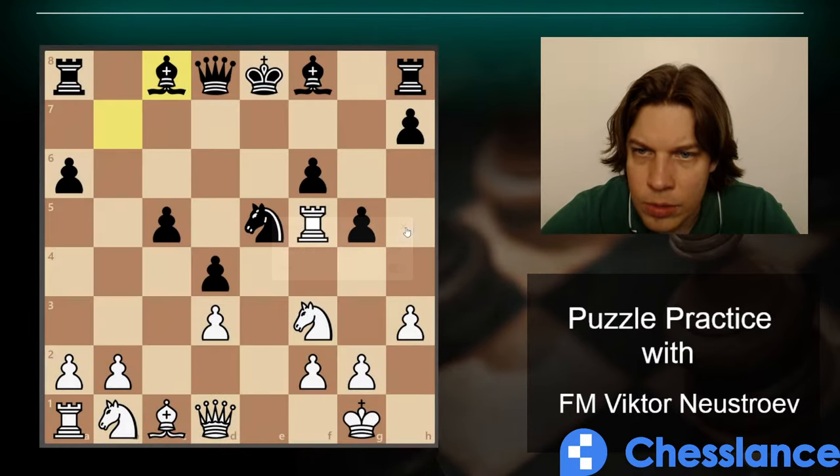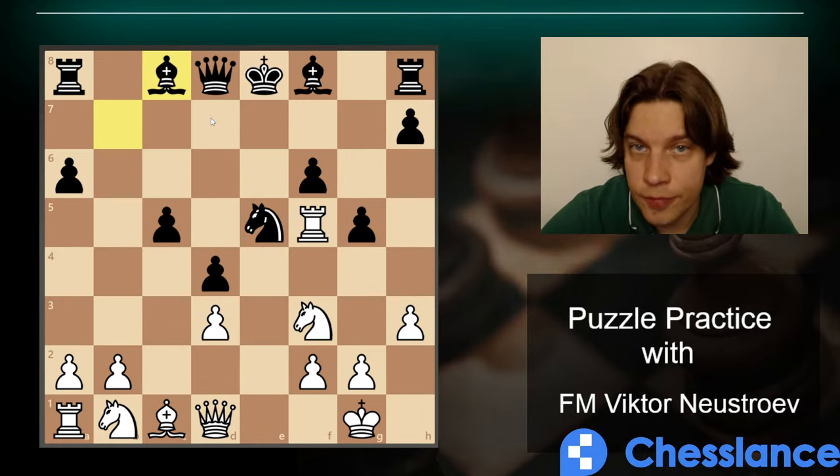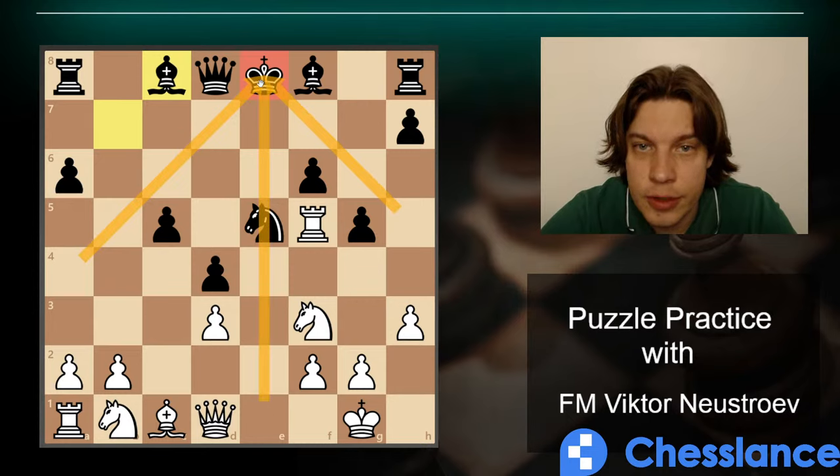Let me do one more and then switch the difficulty of these puzzles. It looks like our rook is trapped, but actually black's position is terrible — again it's about their development and the king. They are not developed and the king is vulnerable. What are your candidate moves? The king can be attacked through both sides as well as through the e-file.